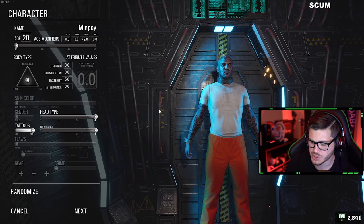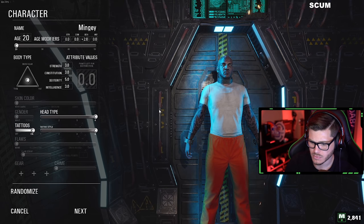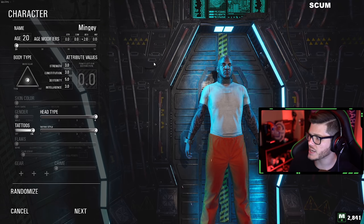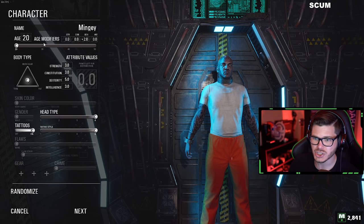There are four main character attributes, each of which range between 1 and 5, with 5 being the most advanced. The game allows you to manually input 12 attribute points to your liking and, in addition, add two bonus attribute points depending on your character's age selection, adding up to a total of 14 points.